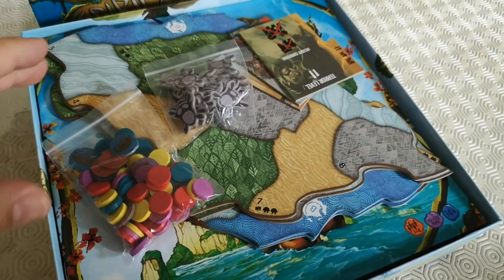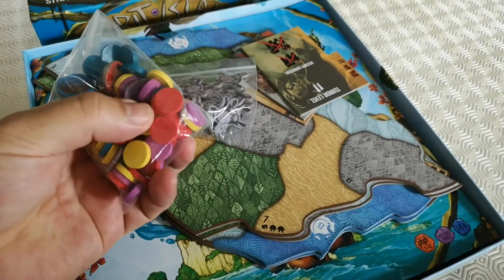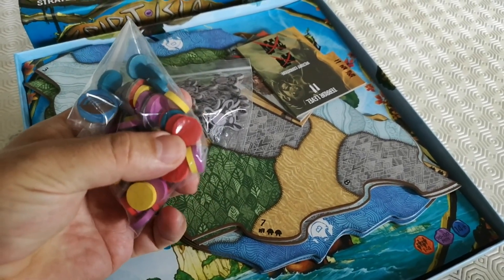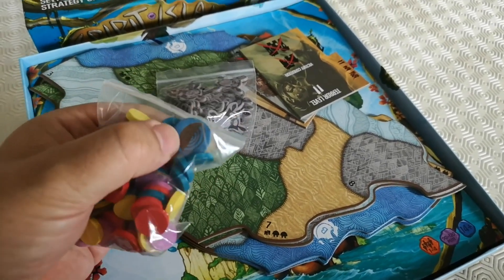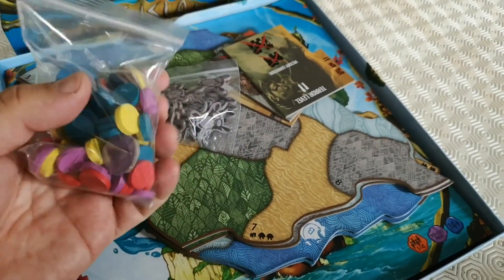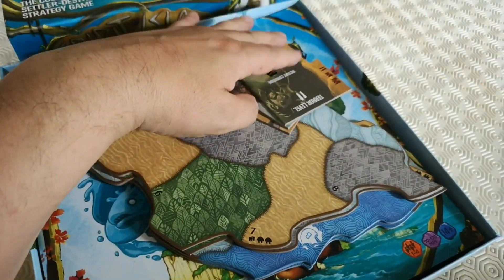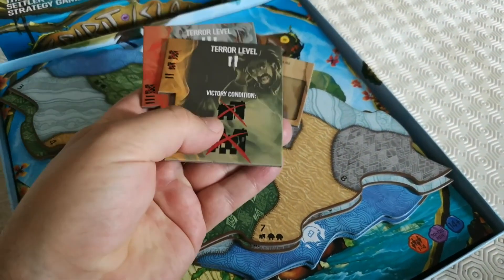On opening up the box — this is a pre-punched copy — we've got the little discs which are the influence markers for the spirits, some little cardboard tokens which represent temporary powers of the spirits, fear tokens, and a terror level tracker.